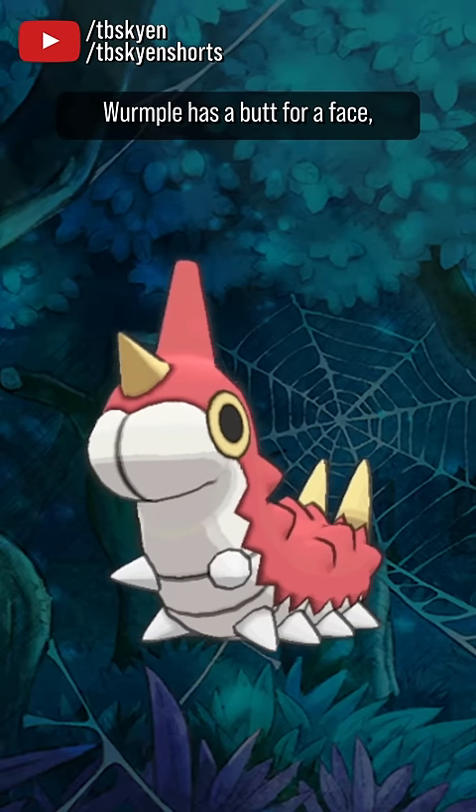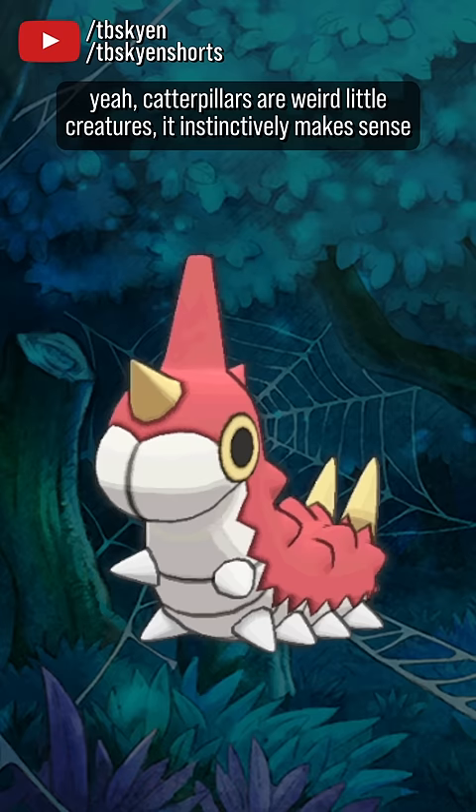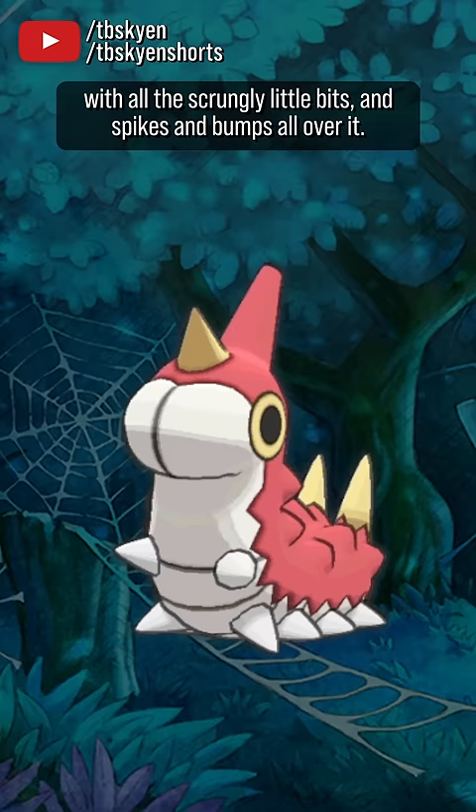Wurmple has a butt for a face, which on the one hand is kind of funny, but on the other hand, Caterpillar's a weird little creature, so it instinctively makes sense that its head would look like that. And it's a weirdness that persists into the rest of it, with all the scrungly little bits and spikes and bumps all over it.